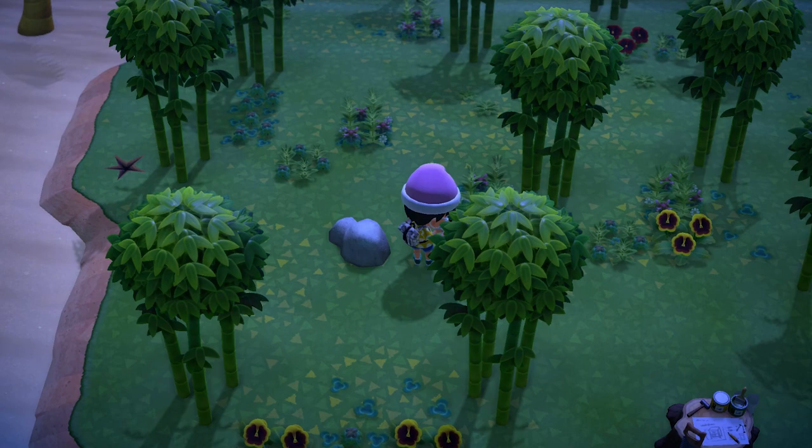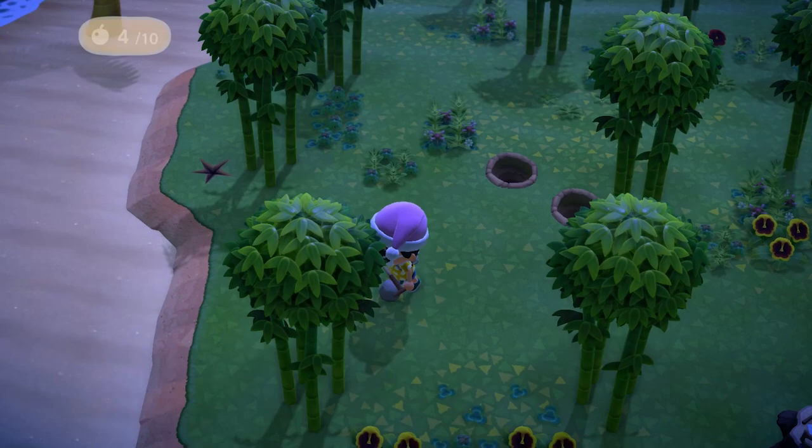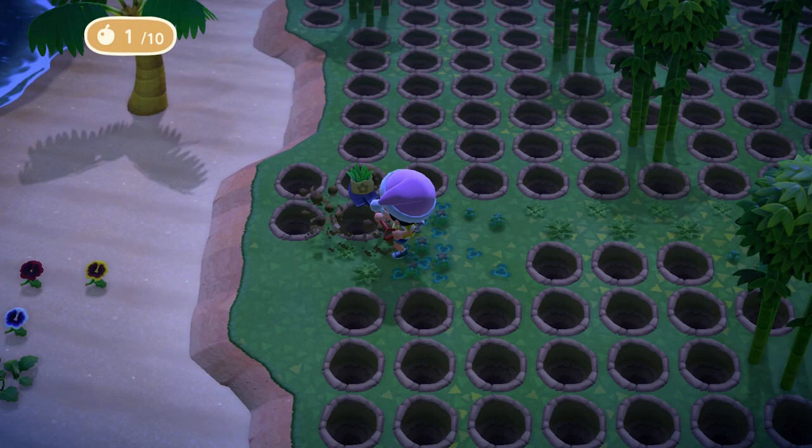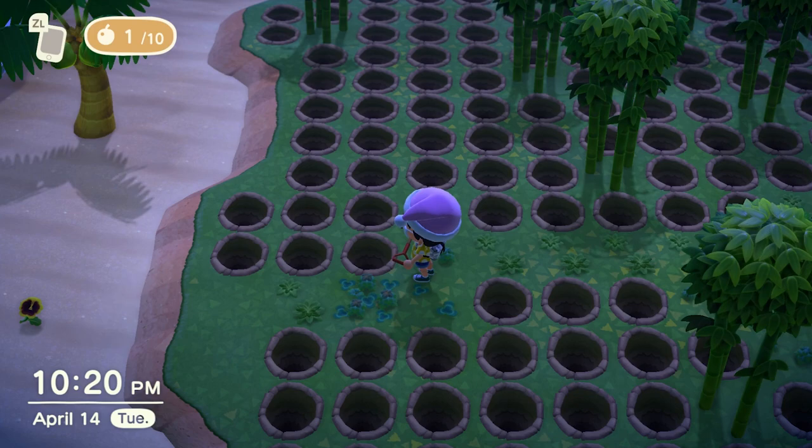Unless you're a crazy maniac overlord, a normal person would farm them on a deserted island, because the first thing we need to do is get rid of every empty space on an island in order to increase the spawn rate of the Atlas Moth. In my opinion, the best island to do this is Bamboo Island, because the island consists of one altitude and no river or lake, so it makes it easier to maneuver around and you don't have to bother with vaulting or climbing up and down.